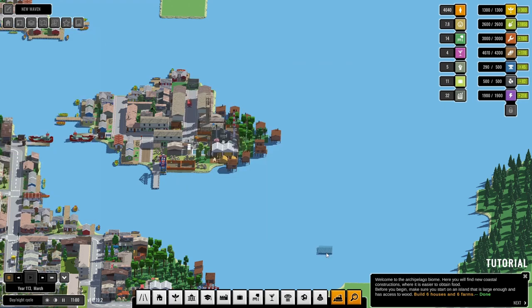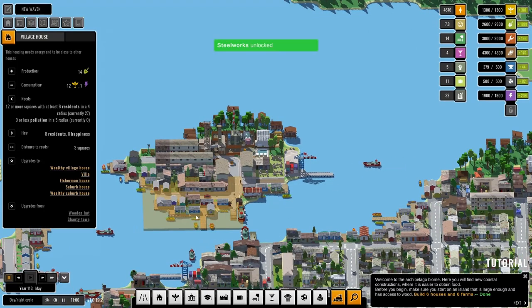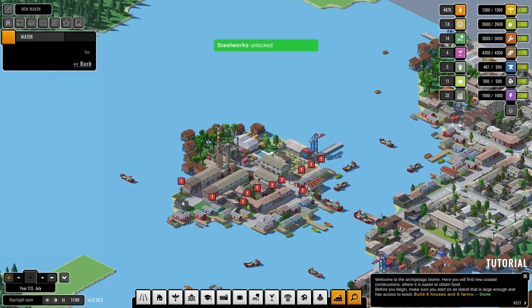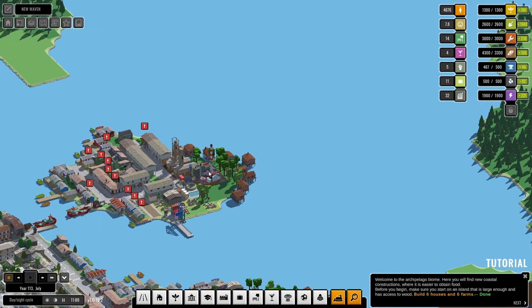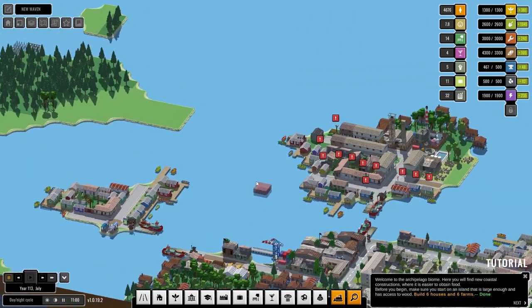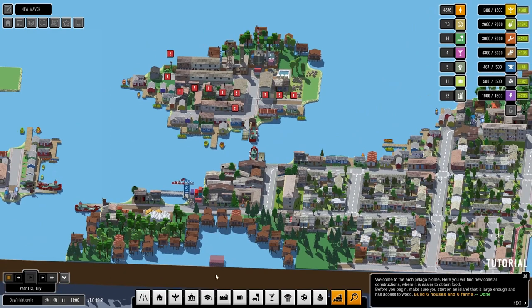Two-story fisherman houses — now what do we need for these? Steelworks, education, and leisure. Actually, you can now come out — so can you, and so can you. We need a steelworks.